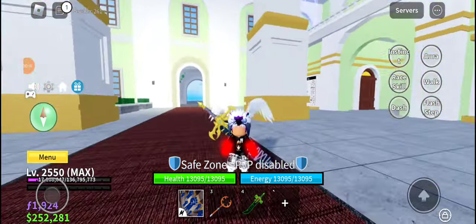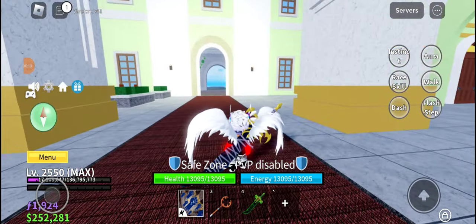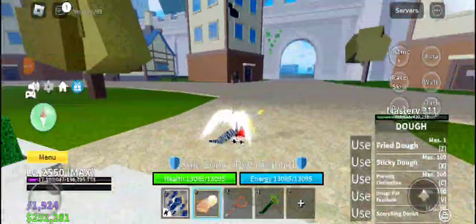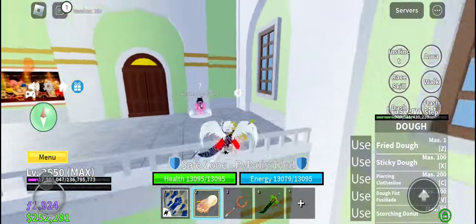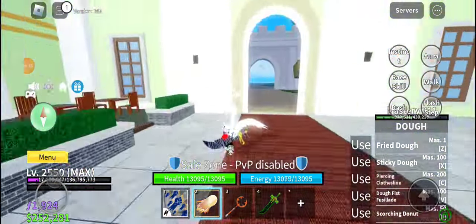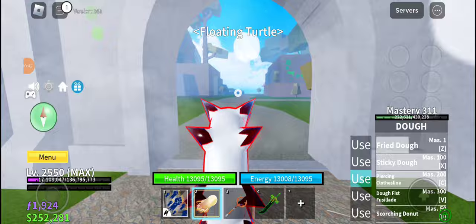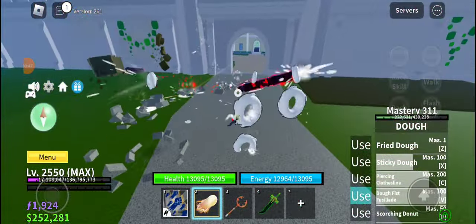I was searching for the traits for the Doe Fruit but I couldn't find it. But I found it in my inventory and forgot to record how I ate it. So here's my Doe Fruit — we have all the moves awakened, but I'm going to make myself even harder. I'm going to be using Z move unawakened, X move unawakened, C move awakened, and I might even unawaken the V move too.